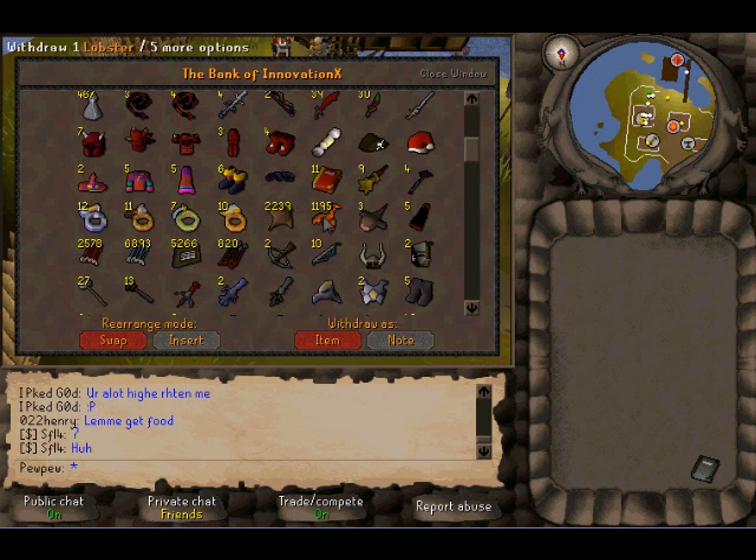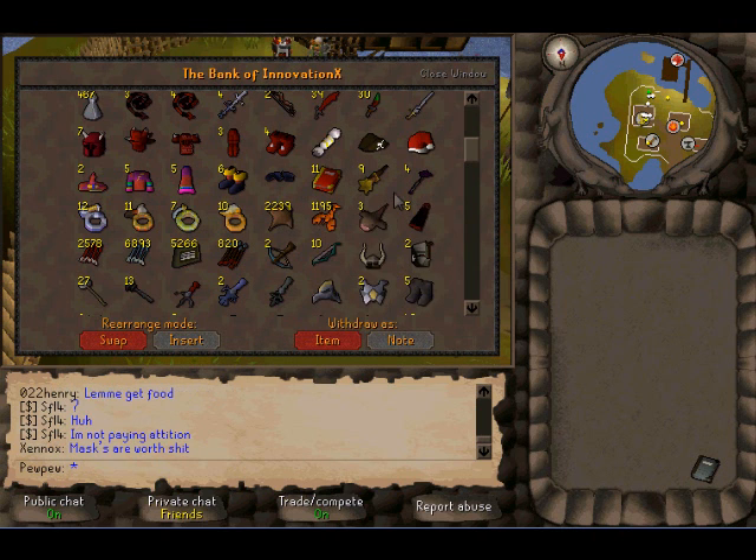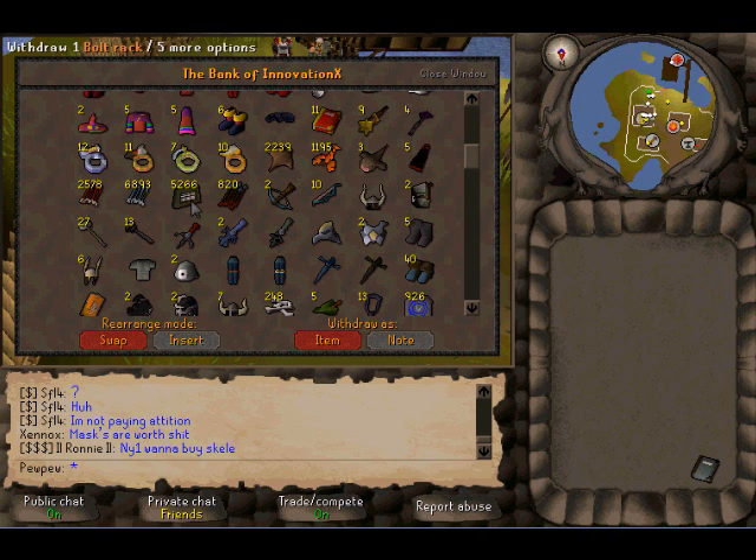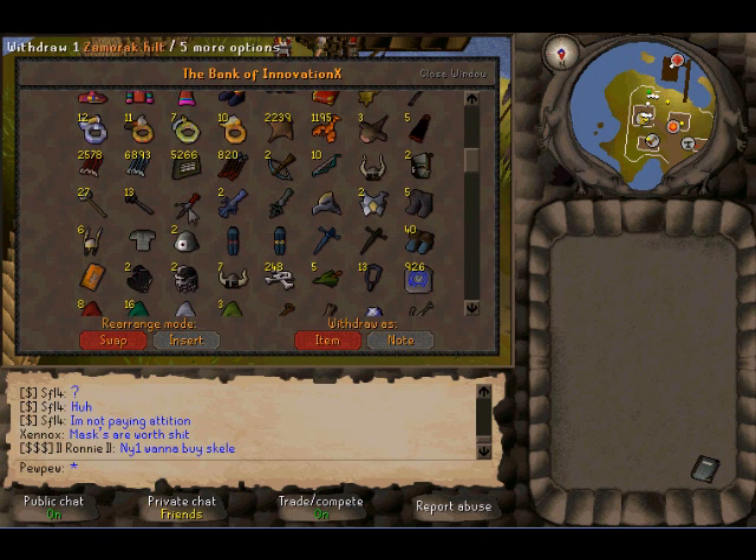Then I have my food, I've got mantas, lobsters, monkfish, d-bolts, bolt racks, some range shit, some hilts, armadil.